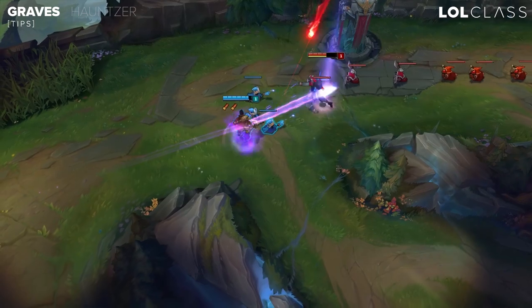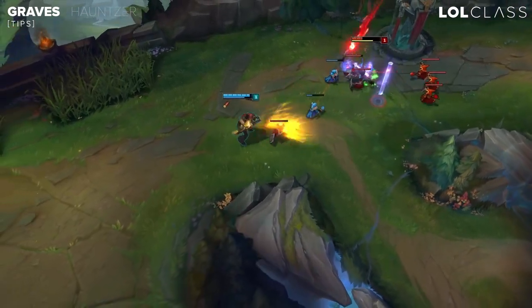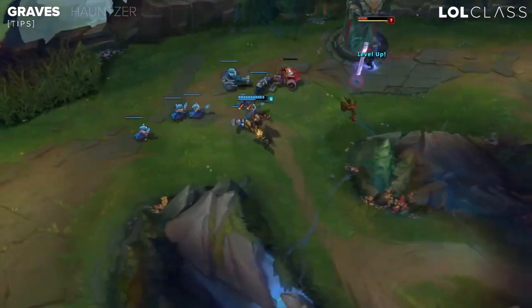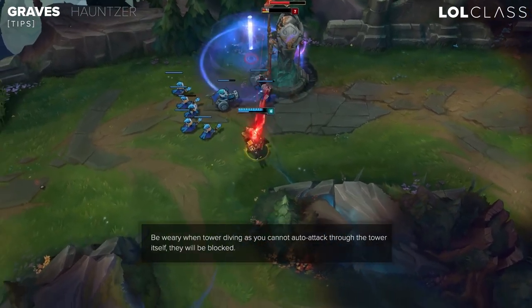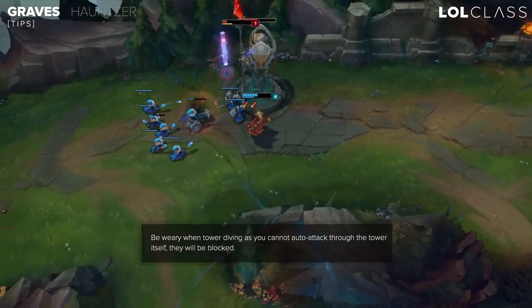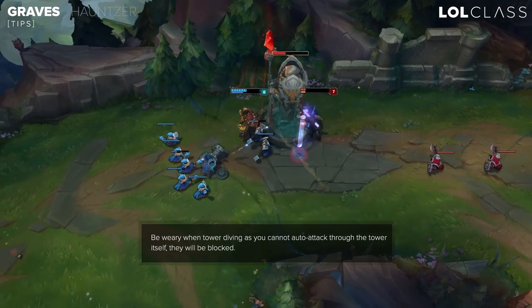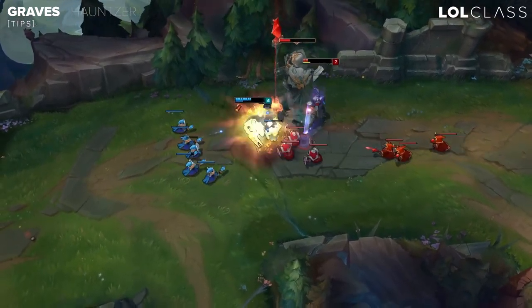It's hard to play around under towers or in situations where they're over the wall and you can't Q them — you just have to wait for the right opportunity. For my second tip on Graves top: if you're going to be diving towers, realize that your auto attacks don't go through the towers. If you have a tower between you and the enemy champion, it'll always hit the tower and not the champion, so you need to position yourself so you can only hit the champion.